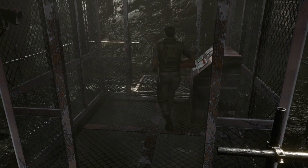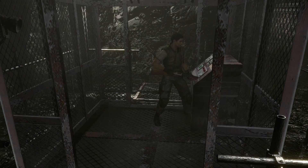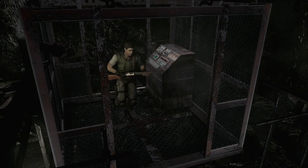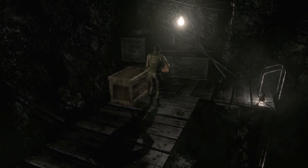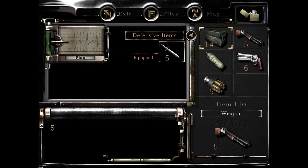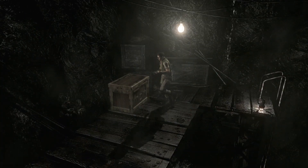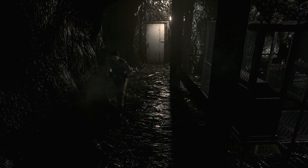Oh, it was the handgun ammo. Press the switch — nowhere else to go here. Now we're in B2. Hello, B2. Isn't this trouble down here? Oh, there's an item box. We don't have to cylinder shaft, but I would still like some magnum ammo because I'm about to get my ass handed to me. There's a ladder down there — down to B3. There's no B3. Okay, so there's that.